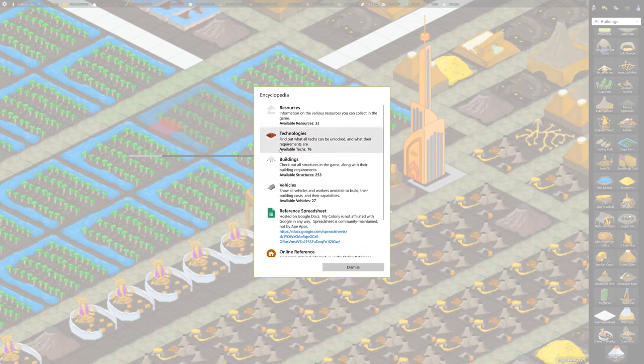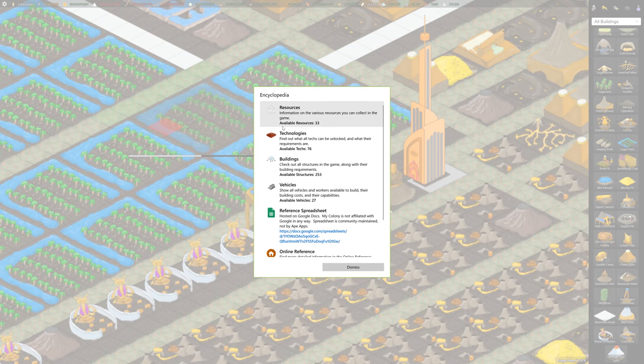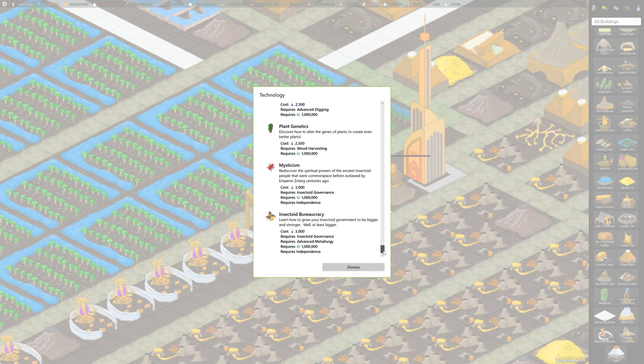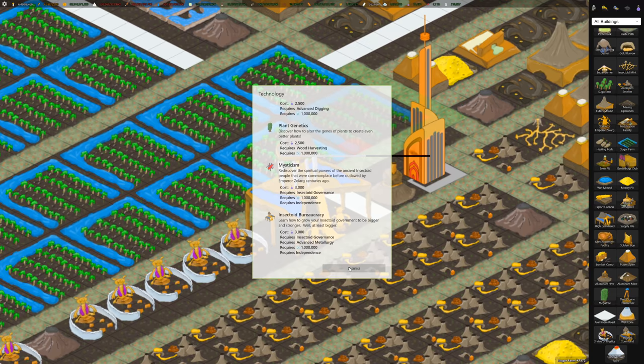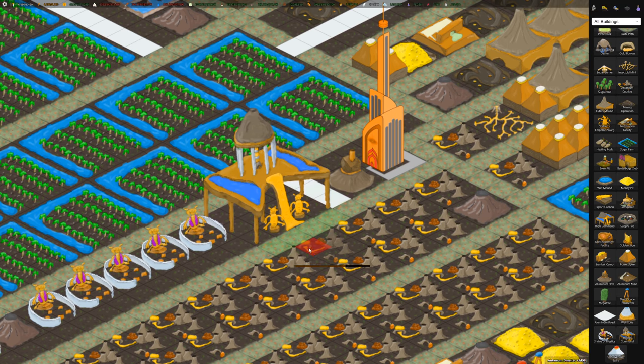If you look in your encyclopedia under technologies at the bottom, you'll see there's plant genetics — which is pretty new and lets you grow super big trees — mysticism, which is really new in the 4.1 update and allows you to make some new stuff, and insectoid bureaucracy, which basically lets you declare independence.